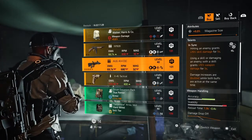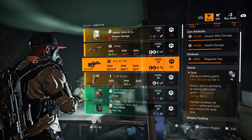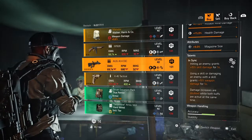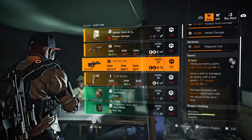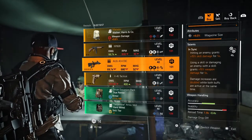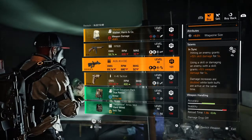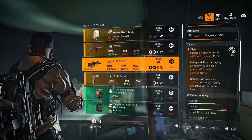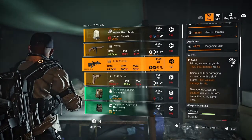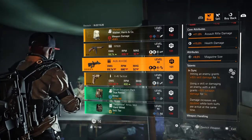Next we have the AUG A3 CQC — core attribute 11% assault rifle damage, 15% health damage, lower attribute 9% magazine size, and the talent In Sync: hitting an enemy grants +15% skill damage for 5 seconds, and using a skill to damage someone grants +15% weapon damage for 5 seconds. When both buffs are up it doubles — Perfect In Sync gives 20% skill and weapon damage each, doubling to 40%. You can only get the perfect version on the Harmony rifle, so keep that in mind. Not bad rolls on this one.